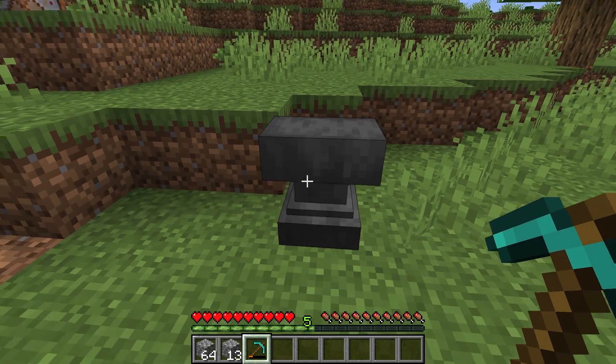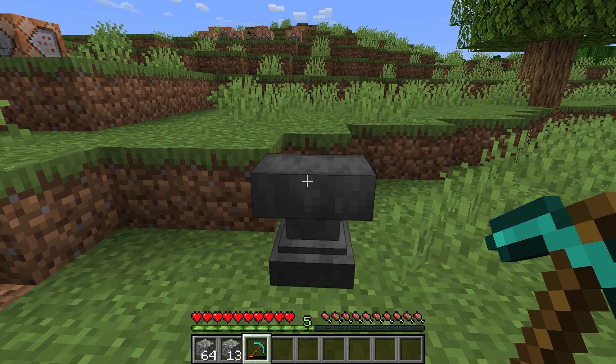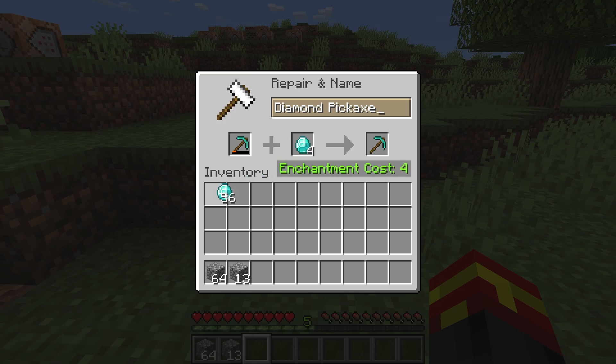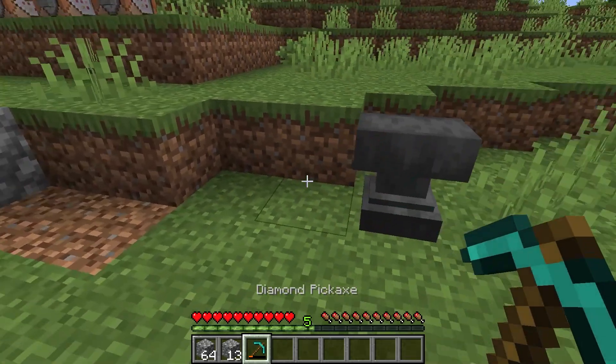One very cool thing about this is that if you set custom durability on an item and then try to use an anvil to actually repair it, it actually retains that max amount of durability. So using an anvil won't throw your custom durability out the window when you try and repair it. It is a preset maximum durability on the item set with commands.